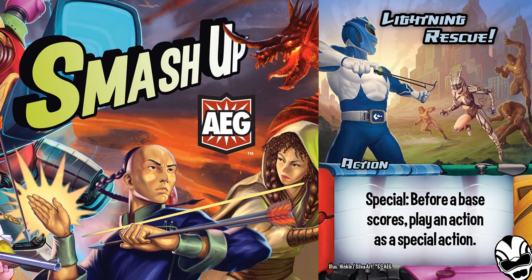Before a base scores, you can play Lightning Rescue, a special action, to play another action as a special action. This effectively converts any action that can be legally played into a phase 3 special, which is amazing and makes it one of the best actions in the game.